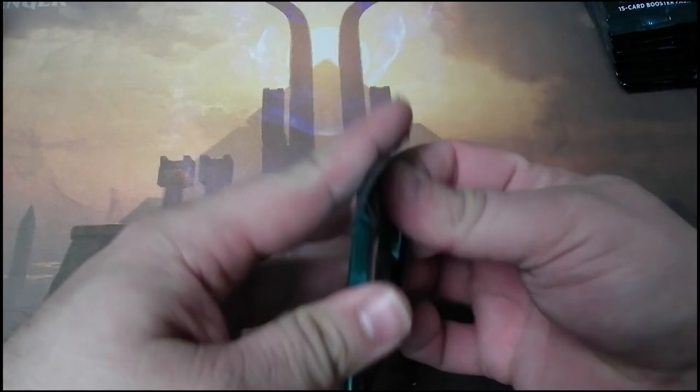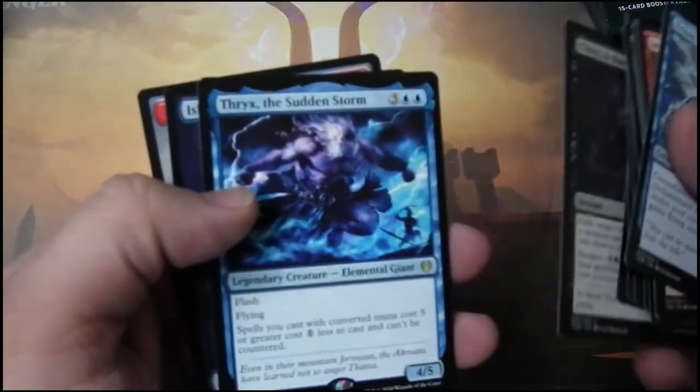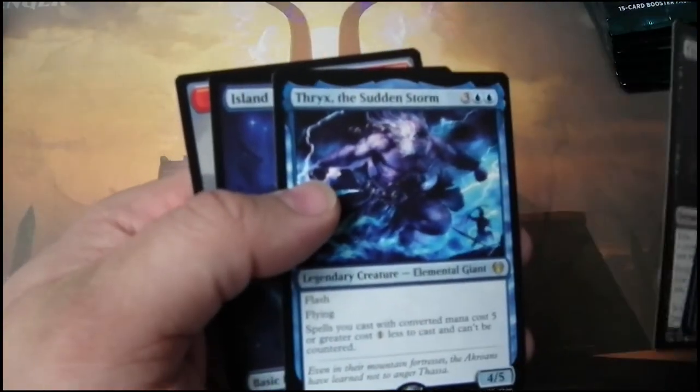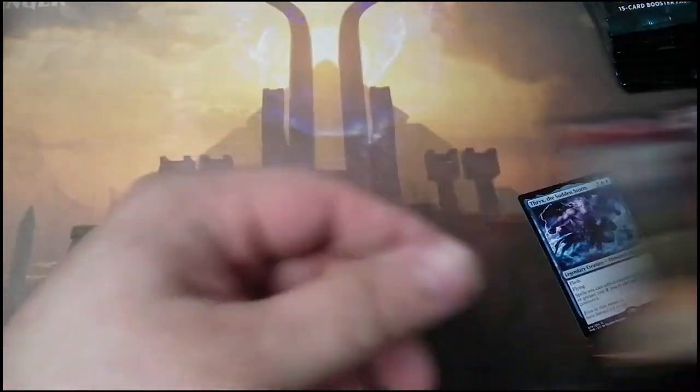I'll go back and number the packs in the editing, and then verify the numbers. Like I said, I'll contact the winners. Thrix — I know somebody had estimated or wanted a Thrix. Let's take a look.